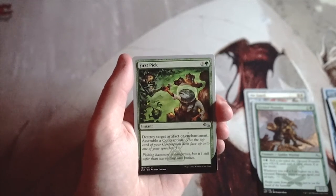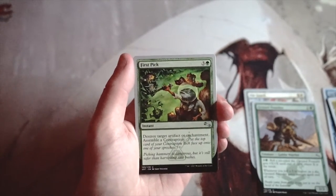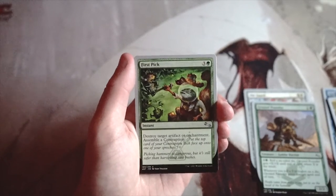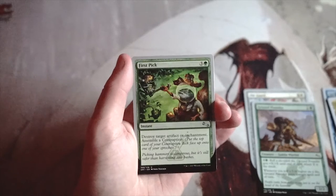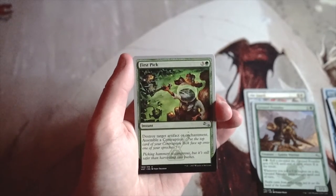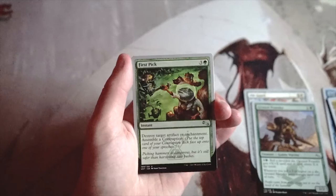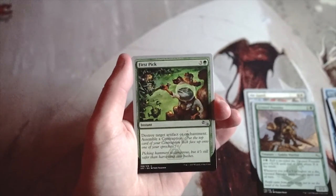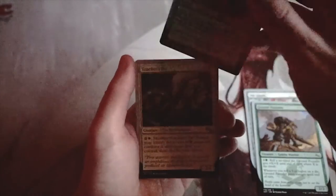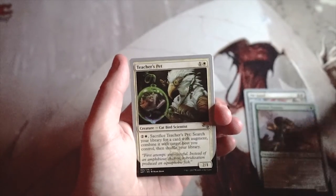Our first uncommon is three and a green for an instant: destroy target artifact or enchantment and assemble a contraption. Anything that assembles a contraption is generally playable. That said, this is more of a sideboard card — there are a fair number of artifacts in the set so you could main deck it, but if it has no target it's a dead card. It's fine, but classically a sideboard pick.